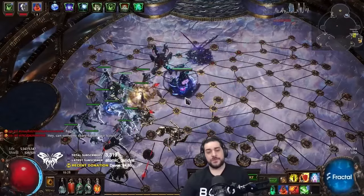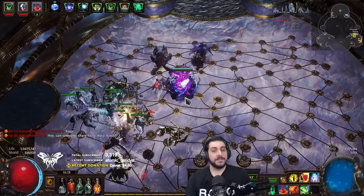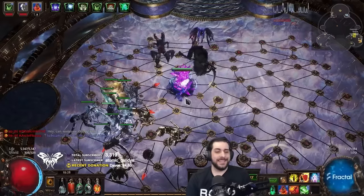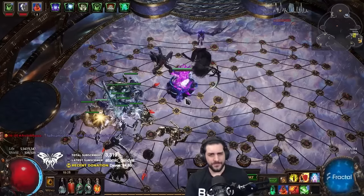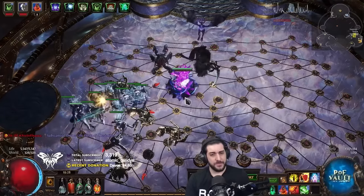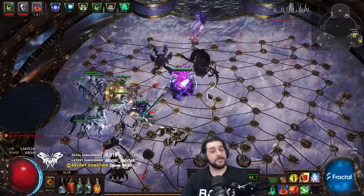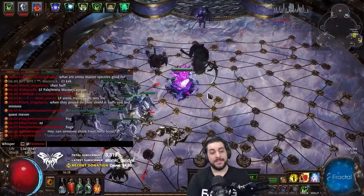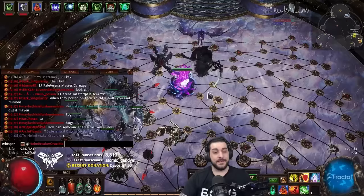Now, two things with this. Your last summoned specters, up to the maximum amount of specters you can summon, are the corpses that your Desecrate is saving on your character. Also, any monsters or specters that have existed in the area will also be available to be spawned as a corpse with Desecrate. So if someone comes into my hideout and has, say, a Primal Crushclaw, those corpses would then exist in my hideout.